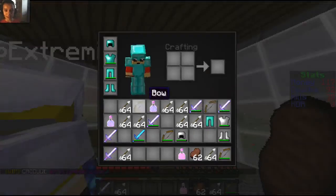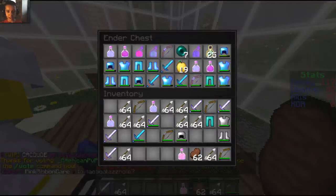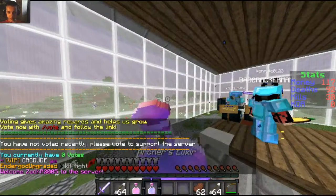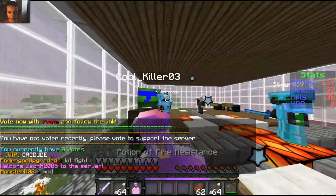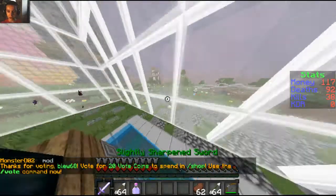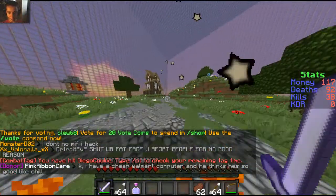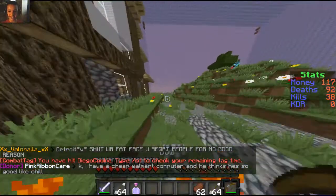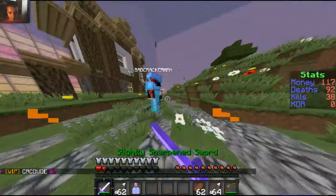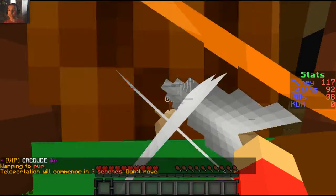Full diamond going into this one — Archer's Elixir, all right. I have multiple speeds. Eat up, get that, and we're going out with speed and full diamond — I'm not afraid of a challenge! Oh dear, that bow though. The fire resistance — can't even feel that fire.